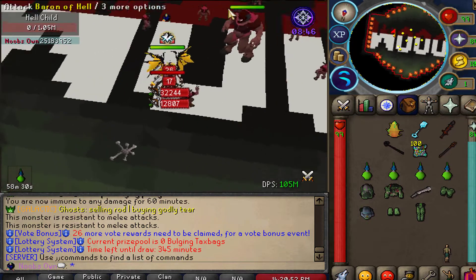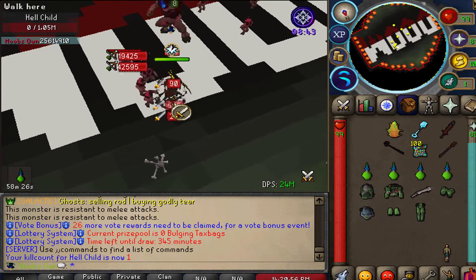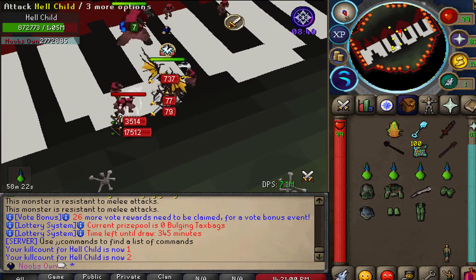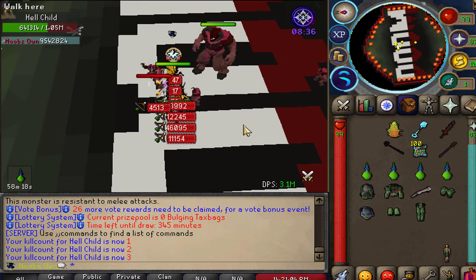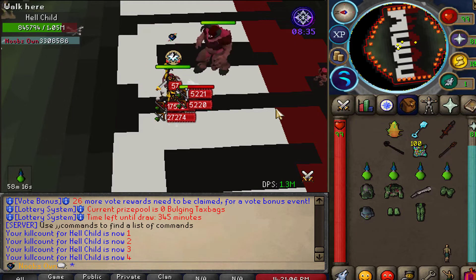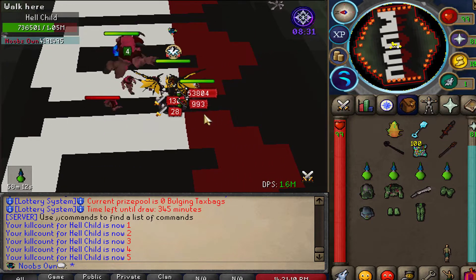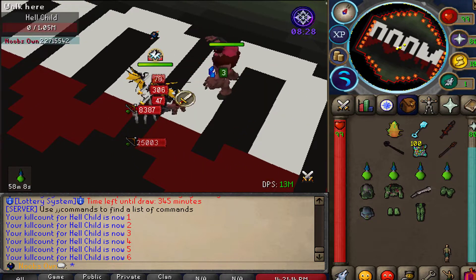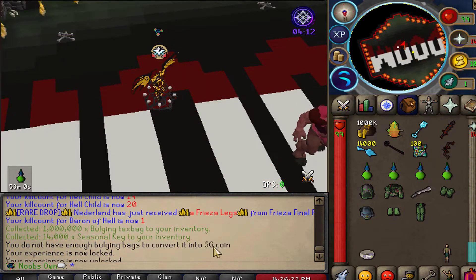This boss works in different phases. After you complete phase one, he spawns 15 minions in total that you need to kill before continuing the fight. The second phase can only be done with magic, while the first phase can only be done with range, so you need to have both combat styles in your inventory when coming to fight this boss.